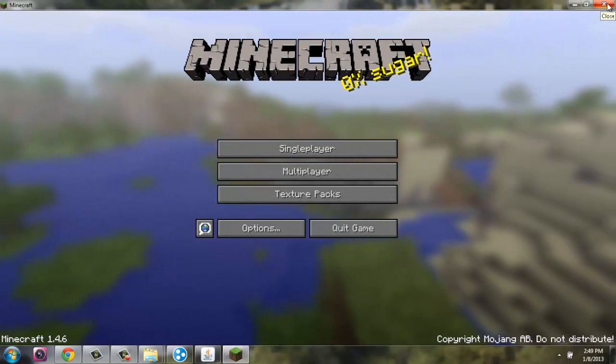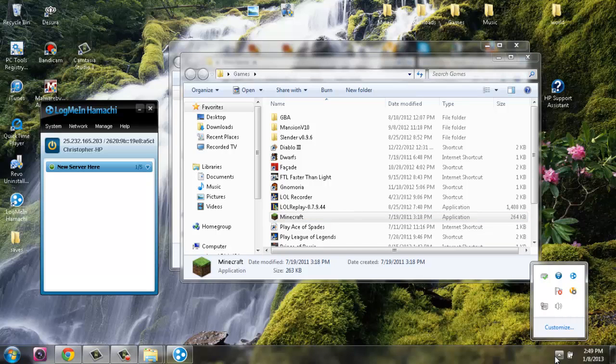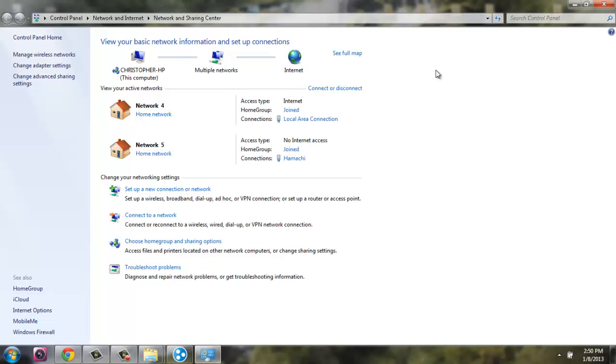If your friends have issues joining, like getting timed out, the number one thing that usually happens is that you made your LogMeIn Hamachi connection private, which means no one can connect to it. To fix this, open your wireless connection settings, go to 'Open Network and Sharing Center,' and you'll see Hamachi listed as one of your access points. Click on it and change it to a Home Network or Public Network so that anyone who knows your Hamachi password can join. You keep it private by only sharing the password with your friends, so random people can't join and grief your server.